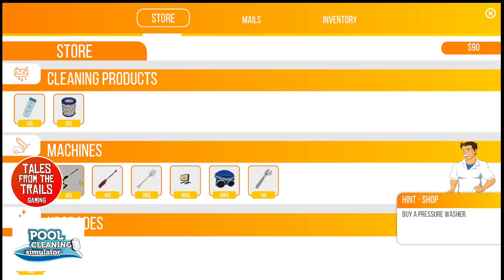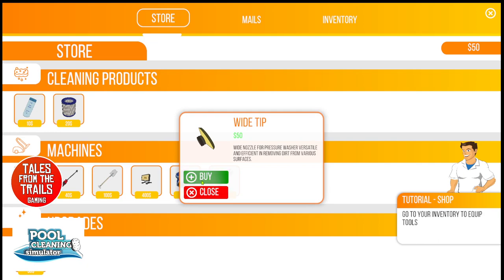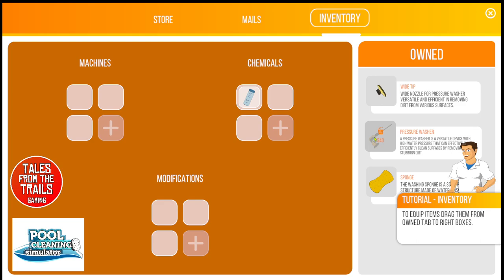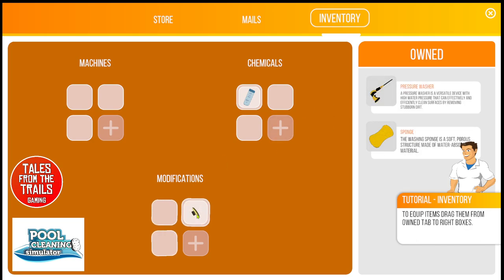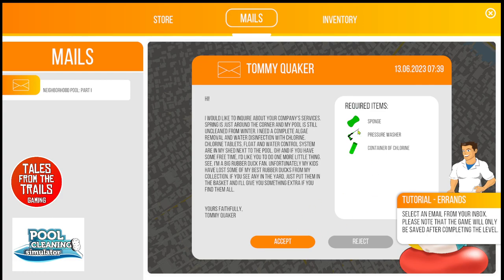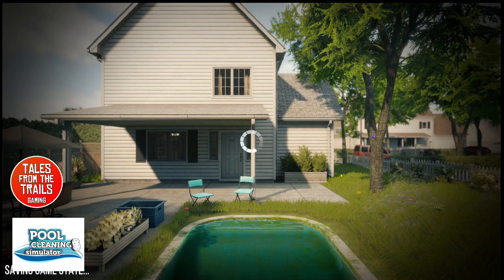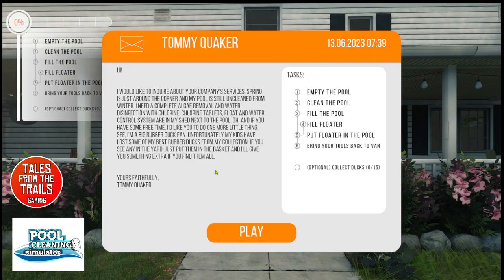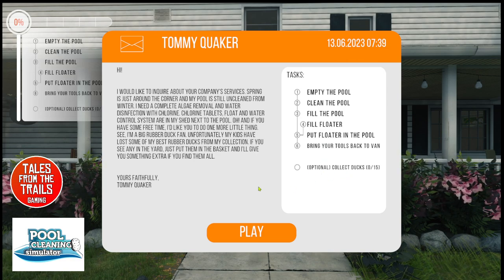We do have inventory - we have a sponge already, so it's the chlorine tablets and also a pressure washer. I'll get the wide tip because that will be useful. Now we add these to the relevant places. We go back to the mail and we've all gone green now, so we will accept that.